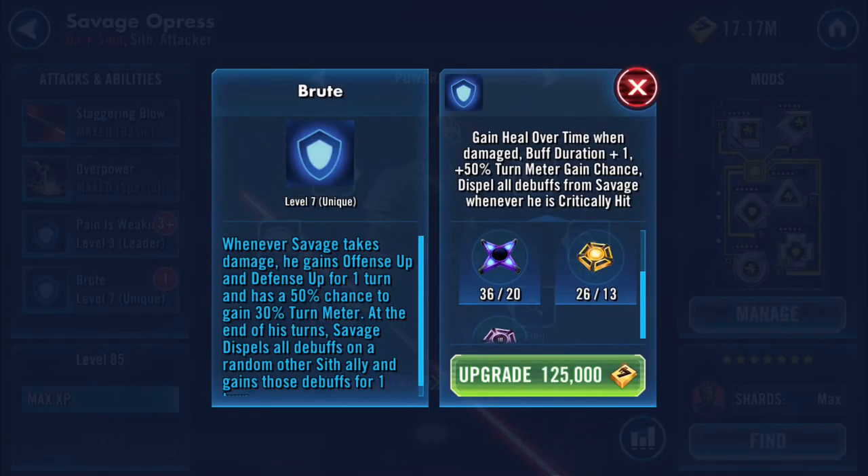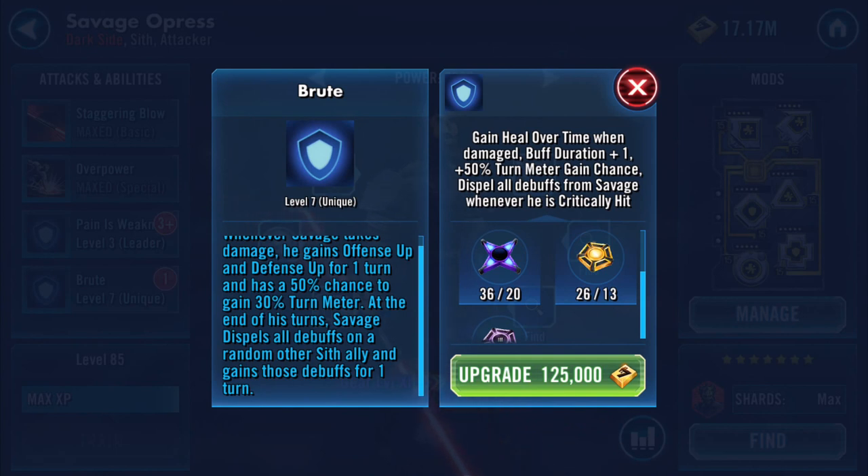The final one is The Brute: whenever Savage takes damage he gains defense up for one turn and has a 50% chance to gain 30% turn meter. At the end of his turn, Savage dispels all debuffs from a random other Sith ally and gains those debuffs for one turn. The zeta adds heal over time when damaged, buff duration plus one, plus 50% turn meter gain chance — reading that as a 100% chance to gain 30% turn meter — and dispels all debuffs from Savage whenever he is critically hit.